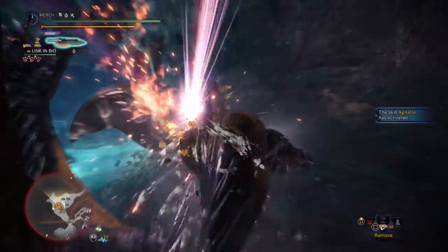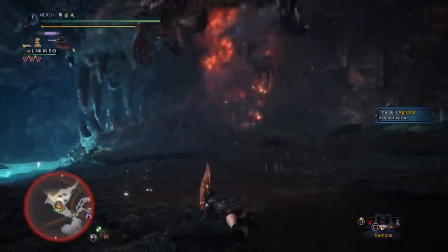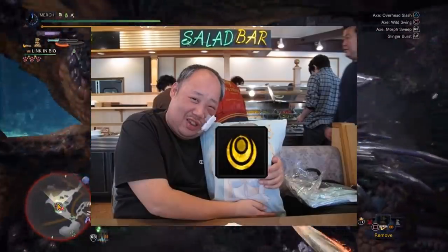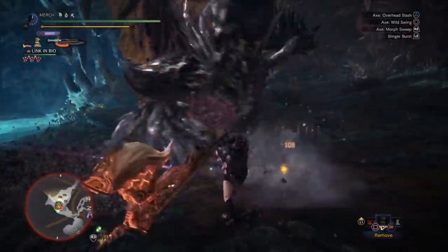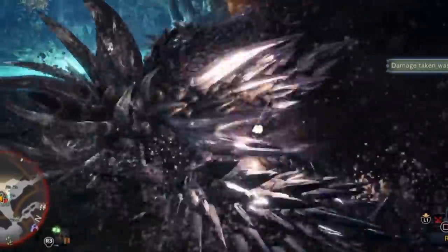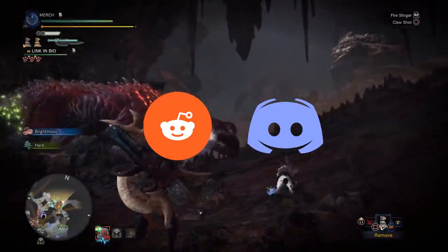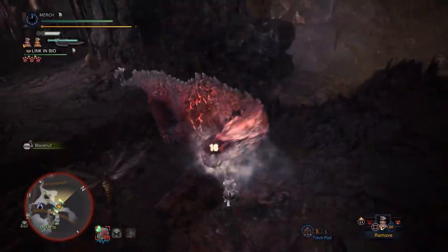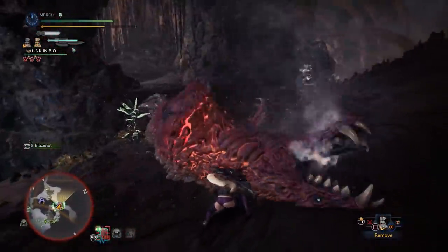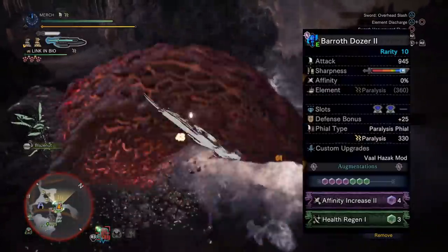Use Whetfish Fin Plus and map it to your radial menu so you can sharpen in one swipe without having to sheath your weapon. That's about it for the meta sets — if you're a Reddit or Discord min-maxer you can click off the video now, but subscribe before you go. Otherwise, I have a few extra fun sets to show you that might suit your more unorthodox playstyle.